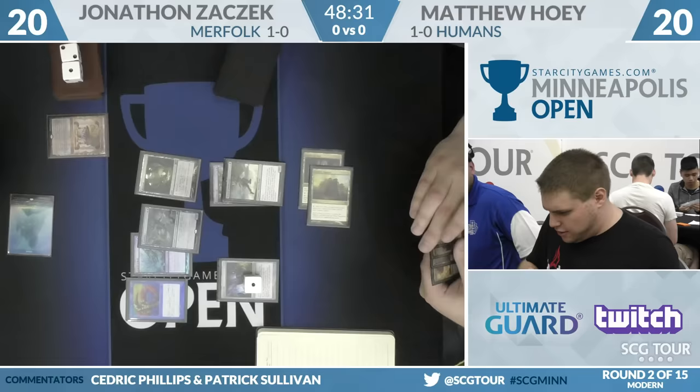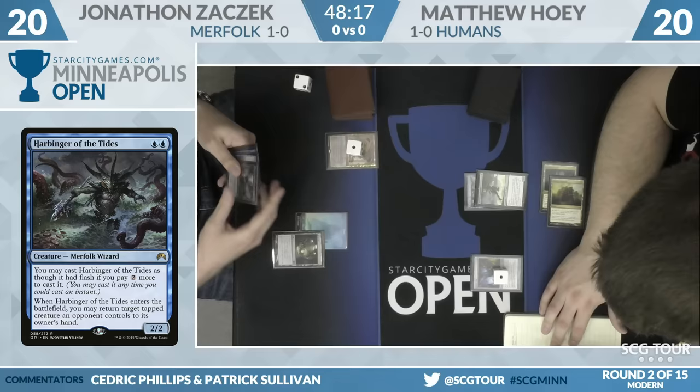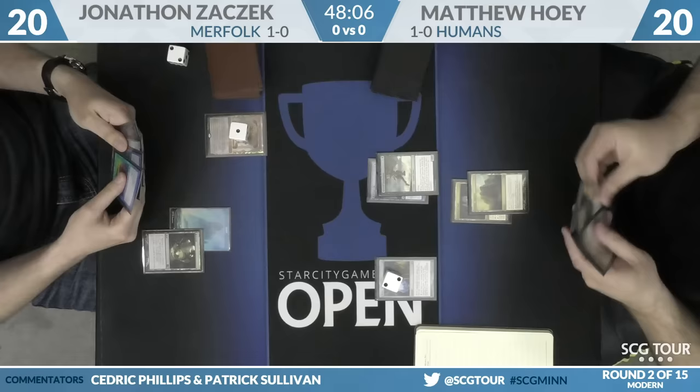It is one of the newer Merfolk. Vial will go up to one for Jonathan. Blue, blue — two, two Merfolk Wizard. You may cast Harbinger of the Tides as though it had flash if you pay two more mana. When Harbinger of the Tides enters the battlefield, you may return target tapped creature an opponent controls to its owner's hand. So it can cost four. Sometimes Merfolk lords can make it a little cheaper, and it's pretty good with Aether Vial.